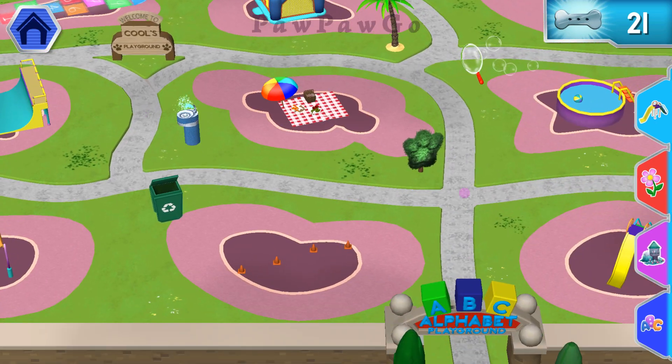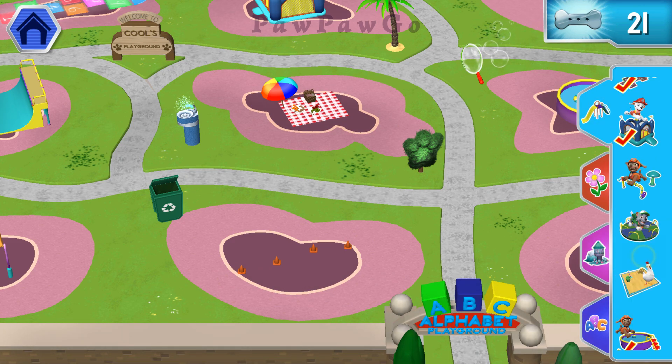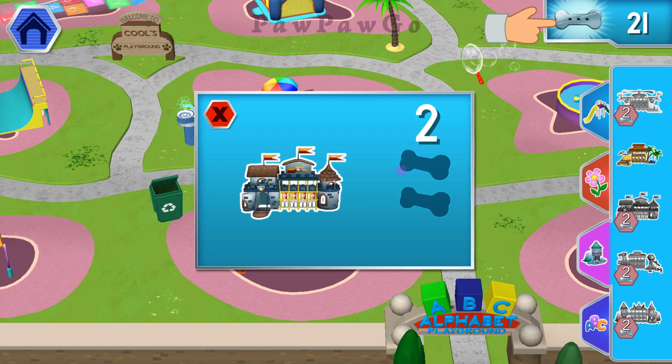Welcome back to the Alphabet Playground! Use your Pup Tap on a Jungle Gym! You've already unlocked all the Playground pieces. Try tapping on another tab to unlock more pieces. Tap on a Jungle Gym. Tap the Pup Tree!